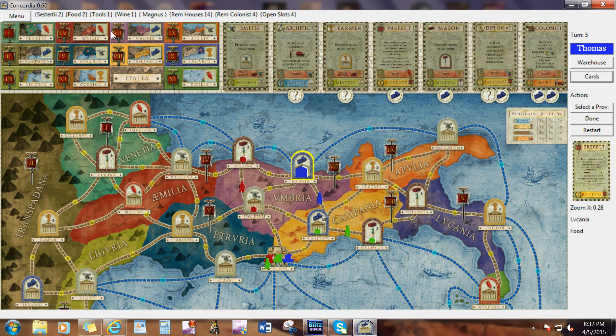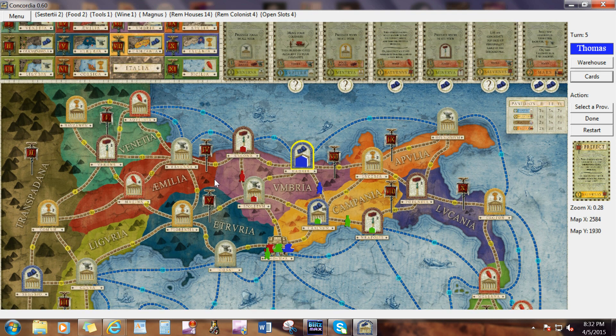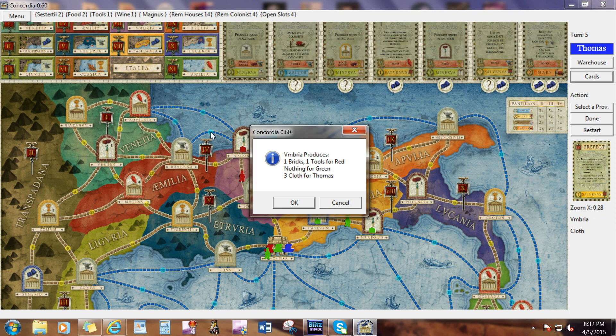You could click on the bonus area or click on a yellow city. If there's a red city, it would indicate that the province is already produced and you would just get coins. It's going to confirm you really want to, telling you what you're going to get, what everyone else is going to get, and then ask if you really want to do that or not.